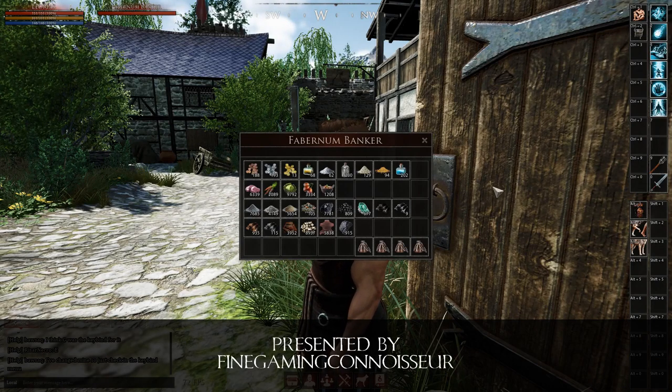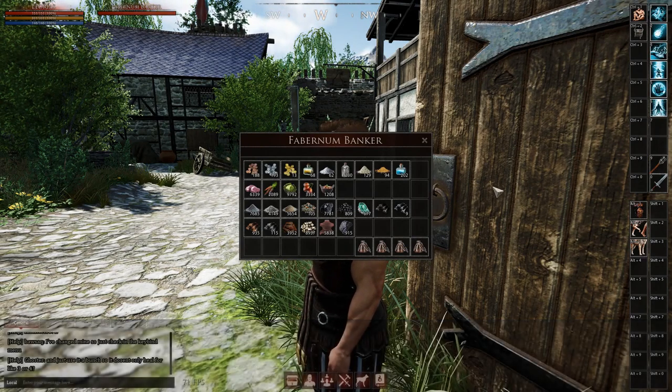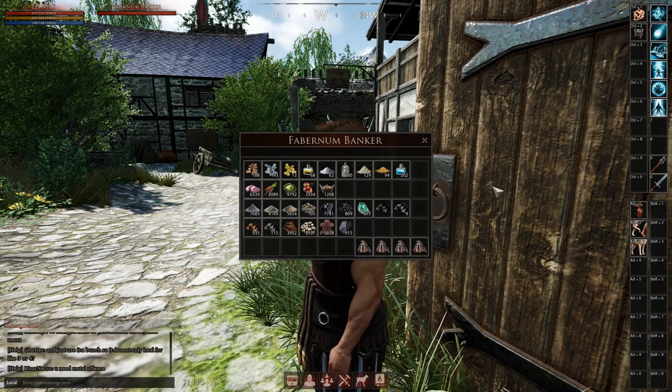How's it going everyone, this is Fine Gaming Connoisseur and welcome back to another game guide video for Mortal Online 2. Today we're playing on version 1.0.4.21, and in this video I want to talk about cooking and how you can cook up a nutritious meal for yourself and for others.